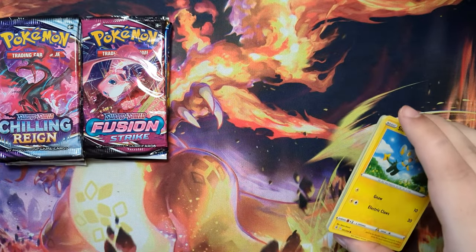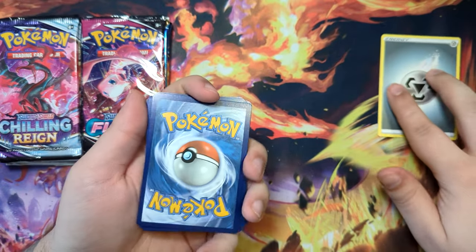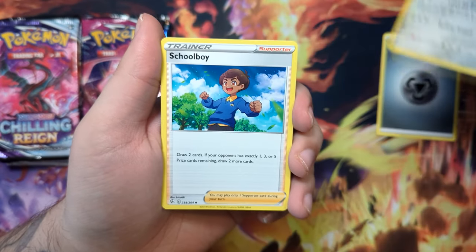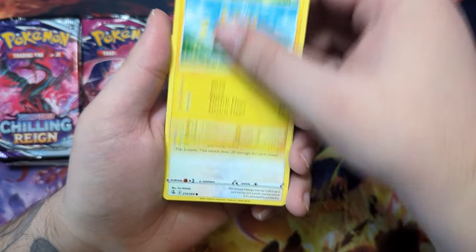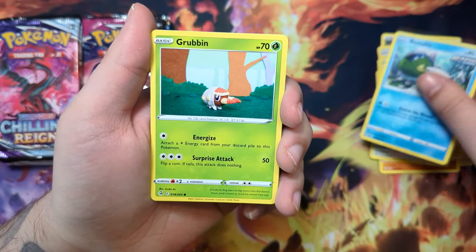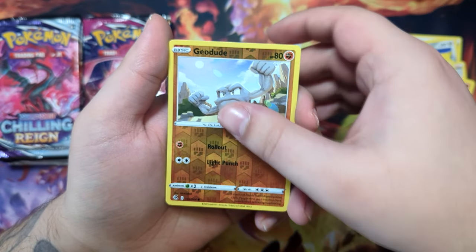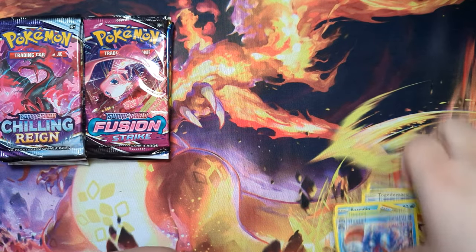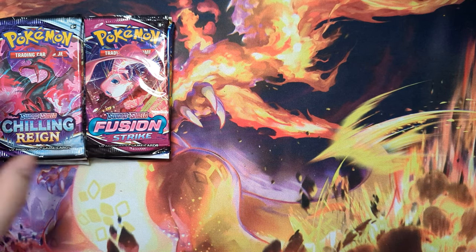Code card. Let's do three to the front. Energy right here. Togedemaru, Scorbunny, Primeape, Shinx, Bunnelby, Basculin, Grubbin, Mankey, Geodude, and a Non-Holographic Huntail. Starting off with bad luck, but we did that in the Silver Tempest opening too. Maybe our luck will turn around.